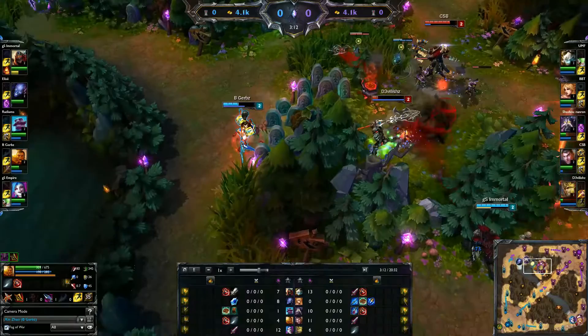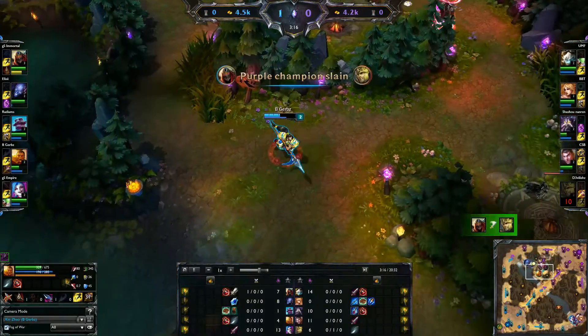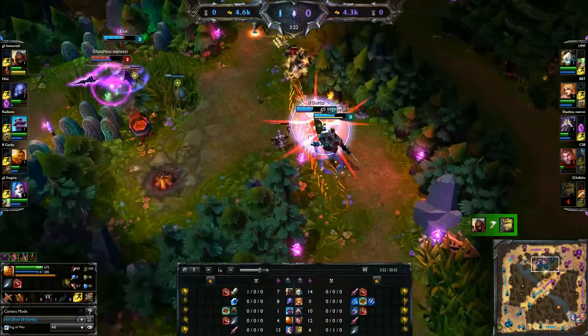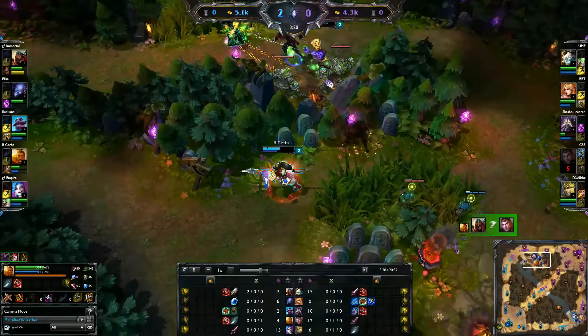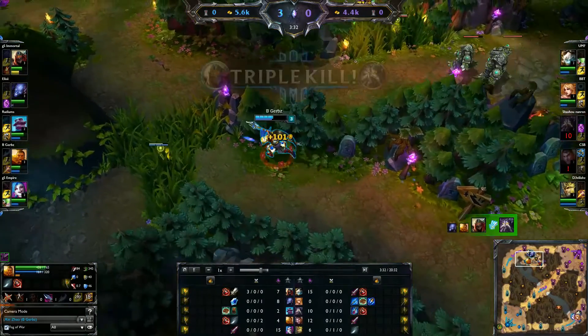Because I told my team what I was doing, Zed was actually able to follow up on the kill on J4, and then we were able to pick up another kill on Jayce. And then we were actually able to pick up a final kill on Kassadin.